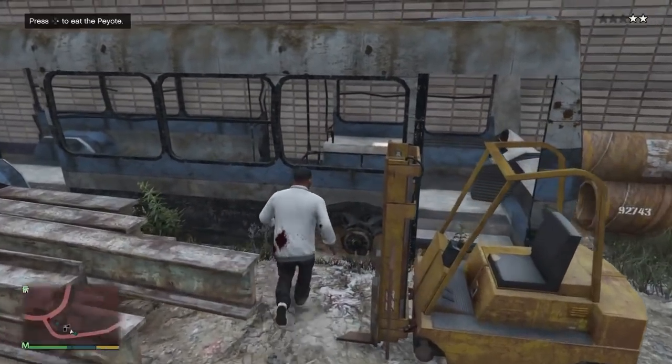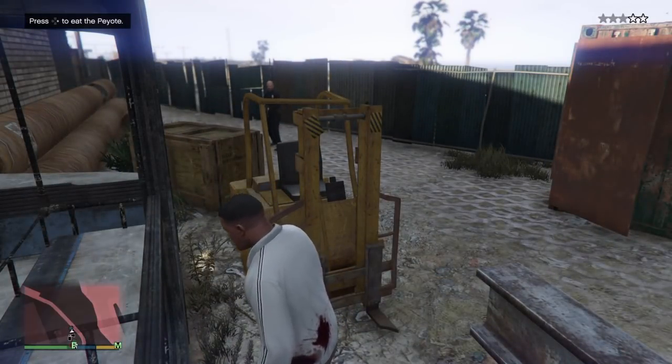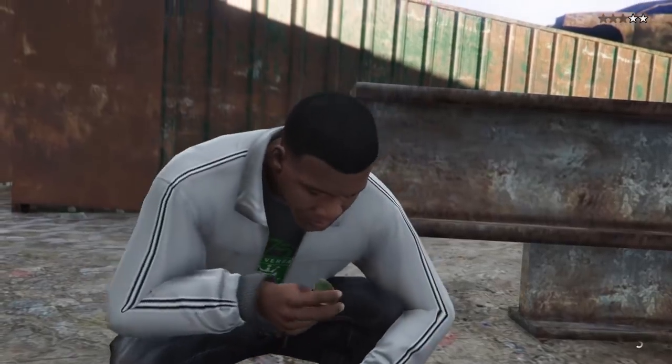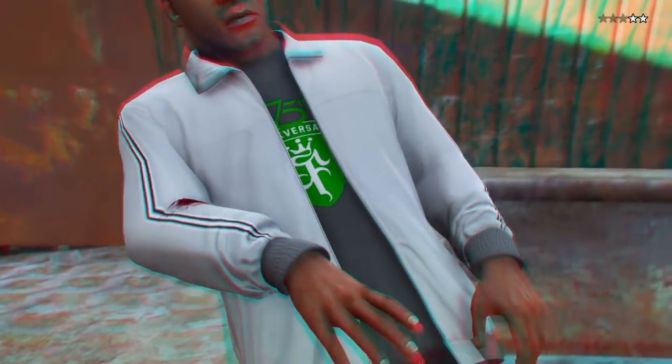Once you press right to eat the peyote plant, after a couple of seconds you will start to turn into an online animal — it usually is a ground animal. You may get an alert that asks if you want to autosave the game; you can press X to accept that alert. It will be a whole new autosave slot and you do not have to worry about it saving over that slot you saved previously.